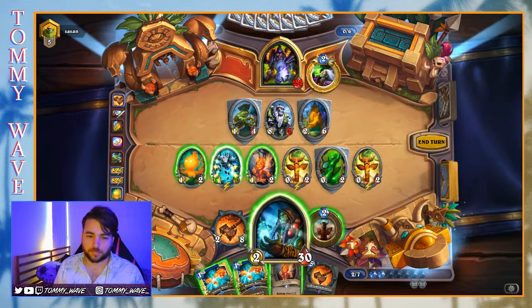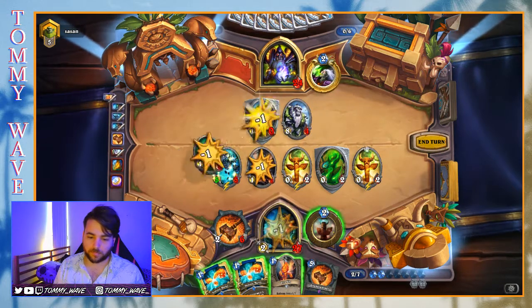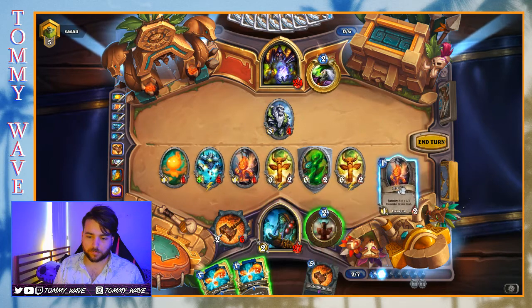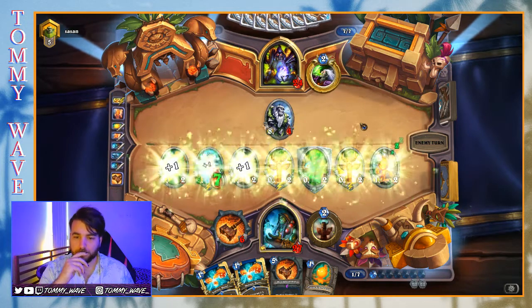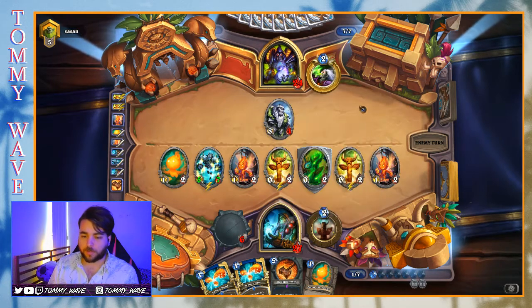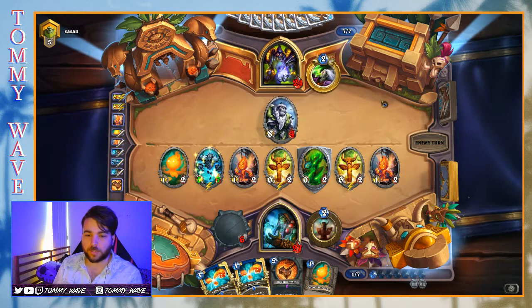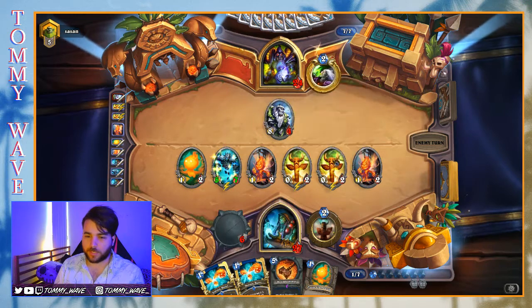Elements guide me! I was thinking about going for the Totem instead of the Firefly, but if we roll the 1/1, it's totally reasonable our opponent's holding a Defile, and if we roll the 1/1, then we lose a lot.